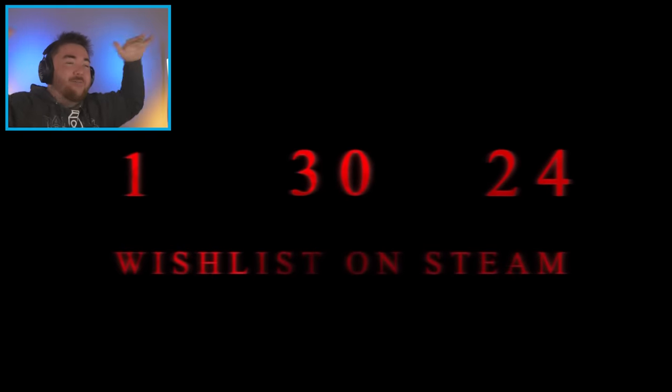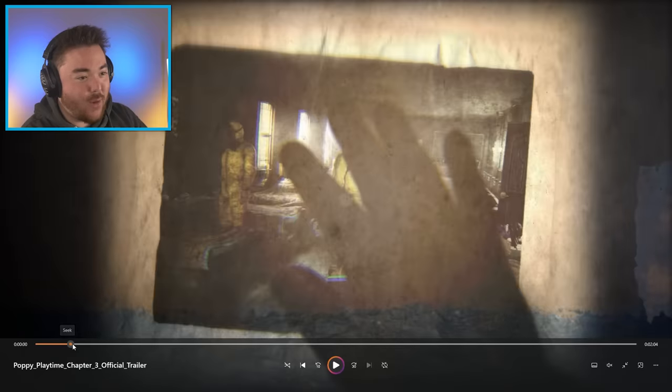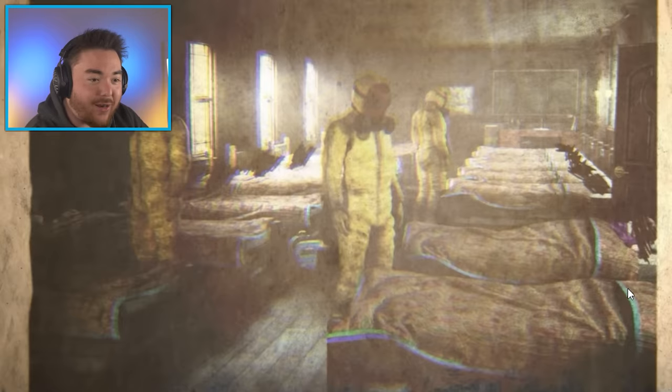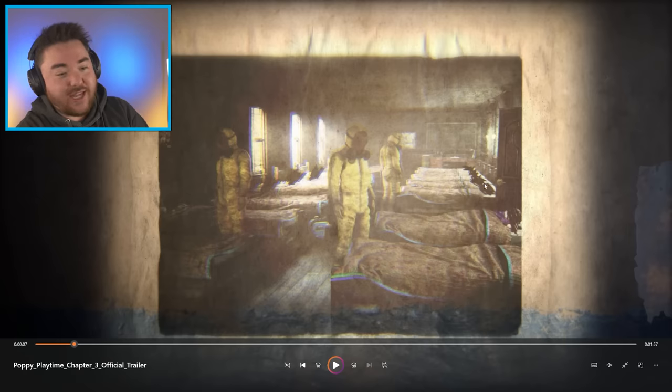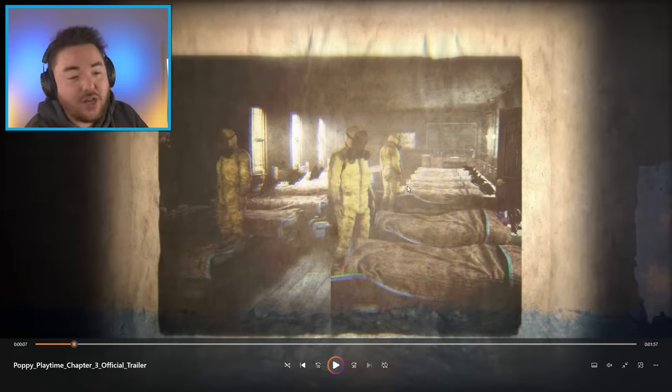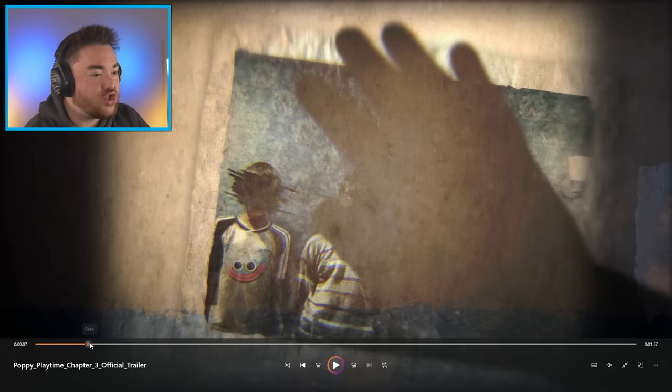And that's the release date. I'm ready. We got a lot to go over. First off, it starts pretty intensely — it's showing the bunk bed area of the orphanage with the kids' faces crossed out. Everything is an experiment, pretty much — the playtime co. You can see it here with the scientists; they got the gas masks on. And the catnap releases the gas. This trailer gave so much.